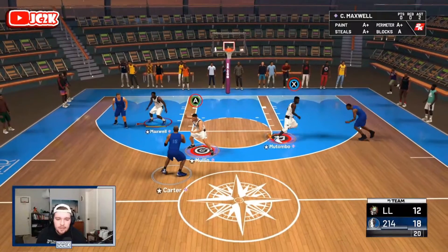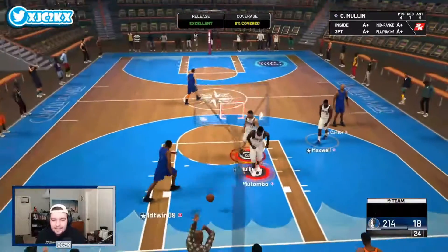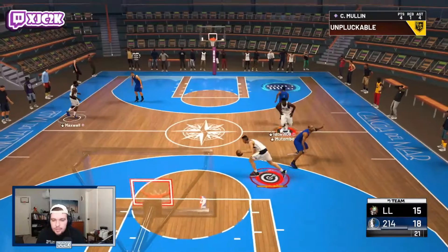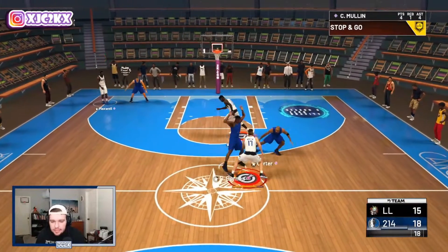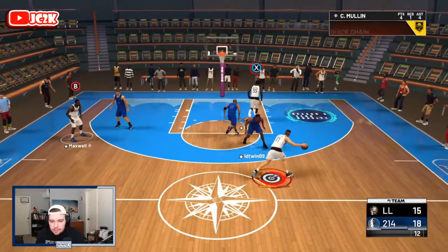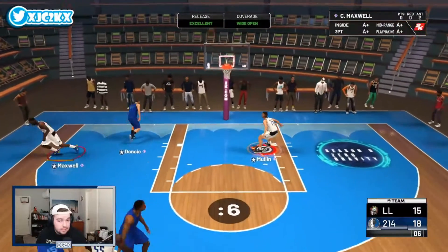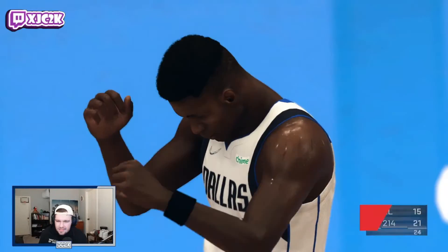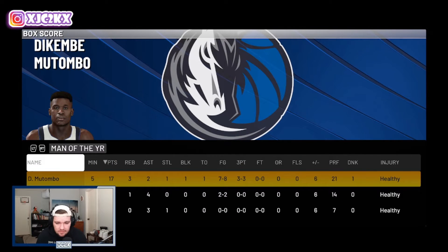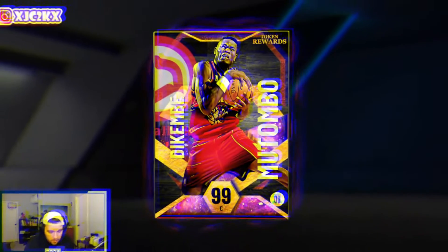Game wraps up with Dikembe finishing with 17 points, 3 rebounds, 2 assists, 1 steal, and 1 block — 7 of 8 from the field including 3 of 3 from three. That's how you fill up a stat sheet. Let's hop back to the main menu and view the card.